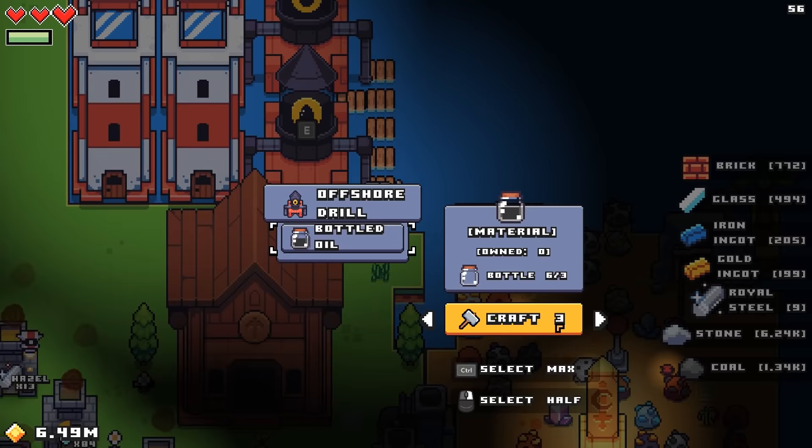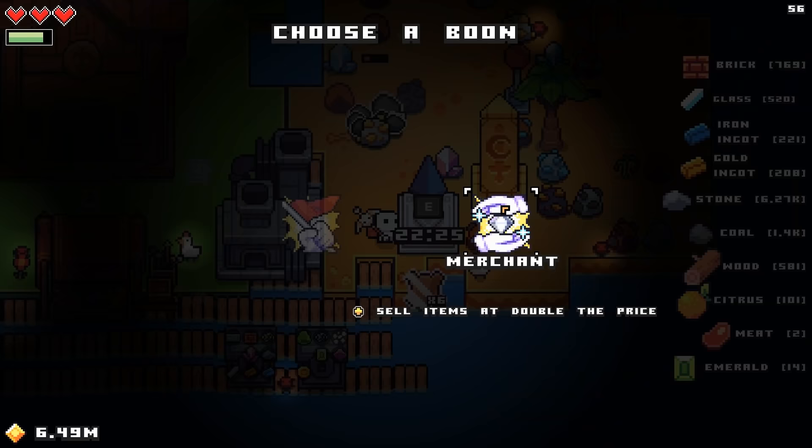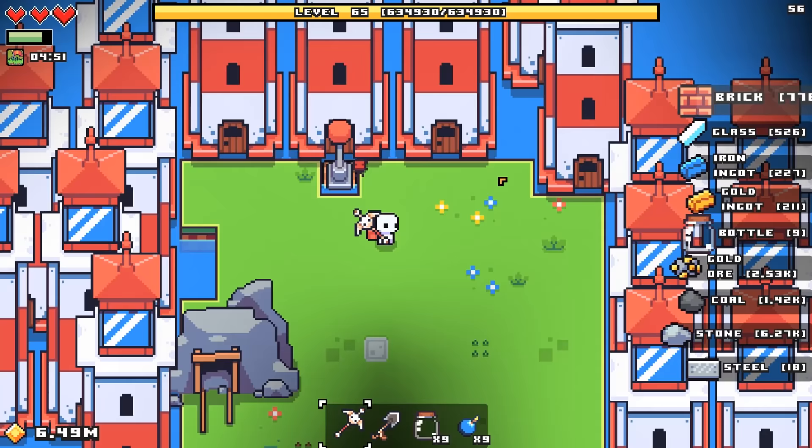There we go. Not sure what half of those do. Don't really care. We'll get started on an incredible three bottles each, and maybe a shrine just because we can. Hopefully this will speed something up. What do we got? All items are double the price — don't need money. Purchase lands at half the cost. Well, whatever.